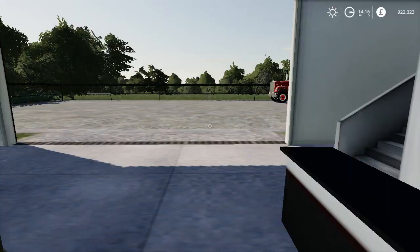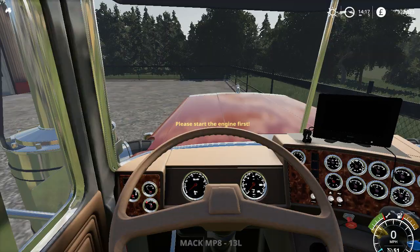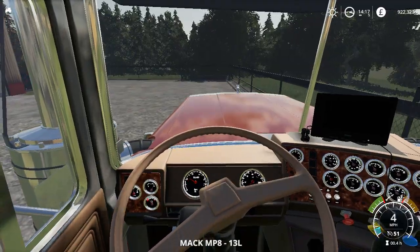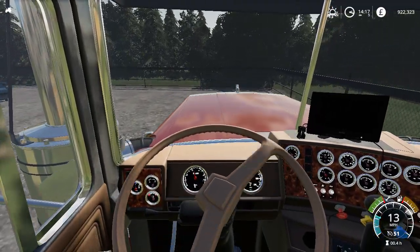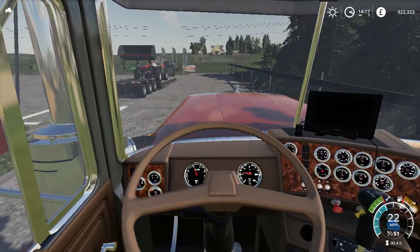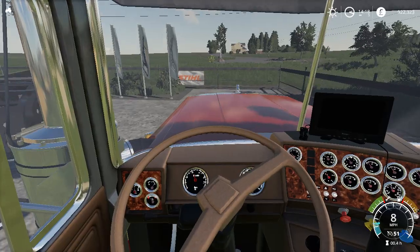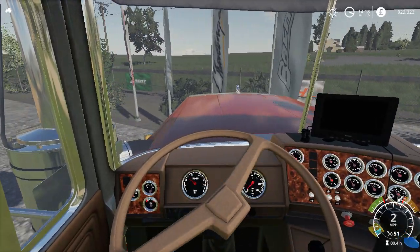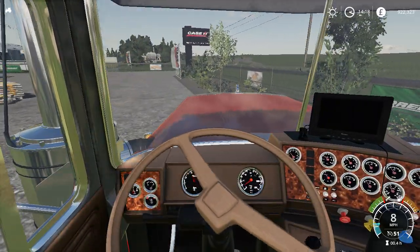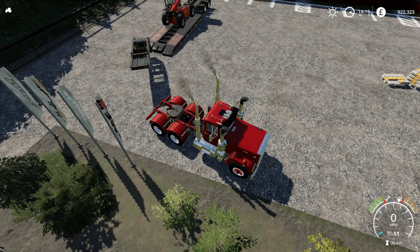I just spoke to someone in the service area there - they said it is literally around the front. You see the Massey Ferguson telehandler - it's already loaded up under the trailer, they've got that big metal thing there. It's a bit of a tight little area but we did make it, so we're good on that front.